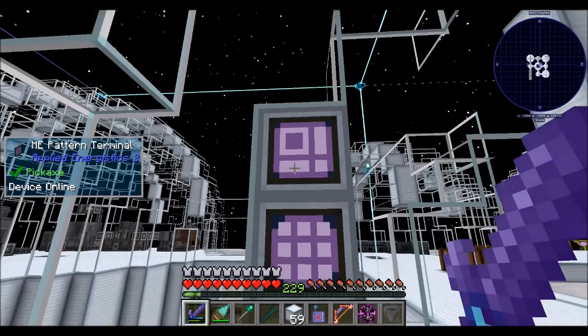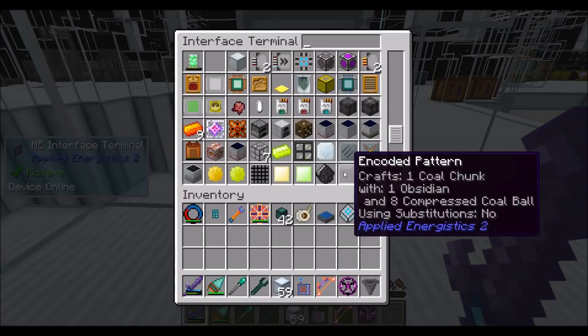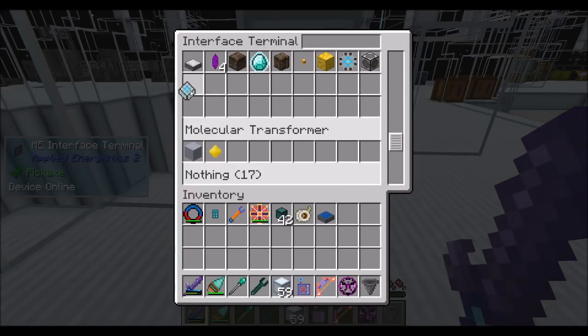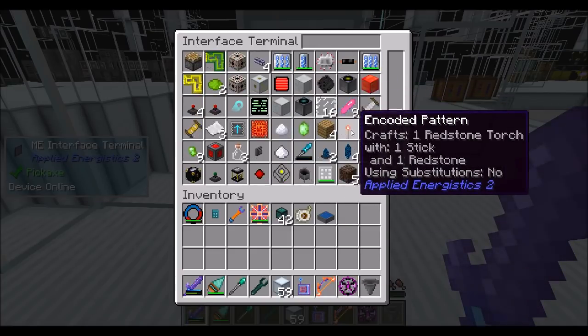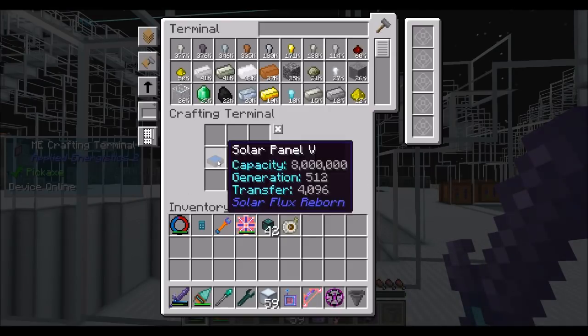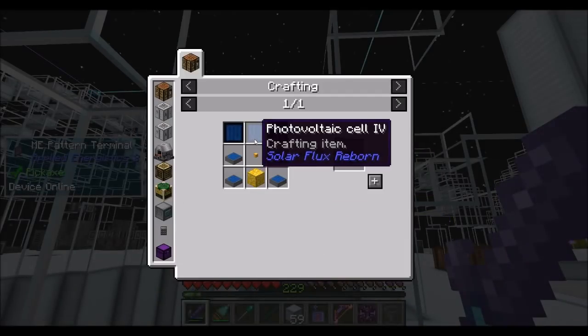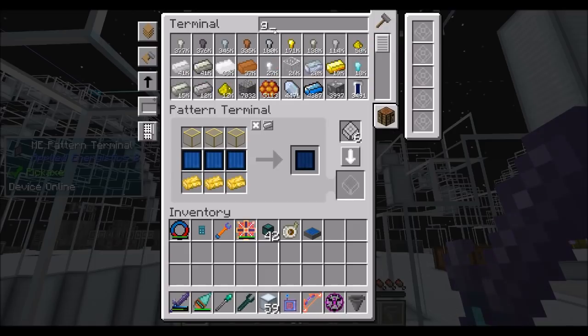Okay, so we've got this thing down now. Wow, we're going to actually need more — we're getting low on molecular assemblers. That's insane. When I first made those, I said to myself there's no way we're going to need more than that. For this recipe we're going to need a four, the sun, and the glowstone. Let's get that refined glowstone ingot.